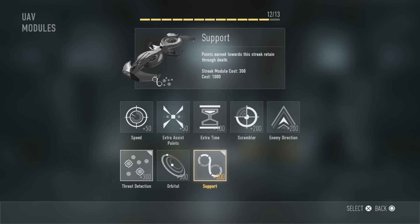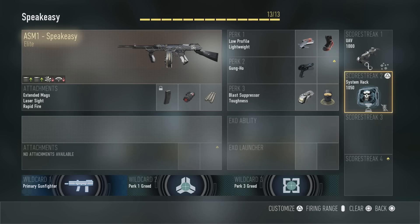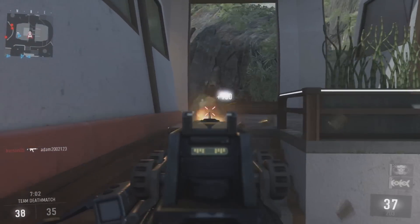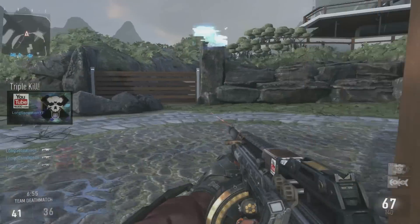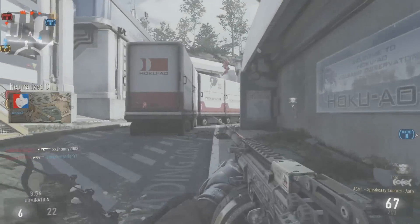For scorestreaks, this is entirely up to you, however I'm going to recommend the UAV and the System Hack. It's a brilliant combination that allows you to locate enemies, and disabling their exo suits will increase your chances of getting a few more low blow medals.